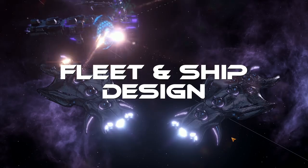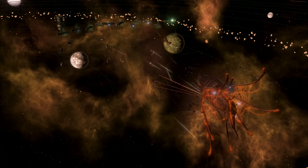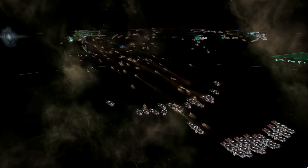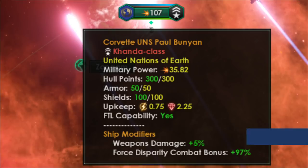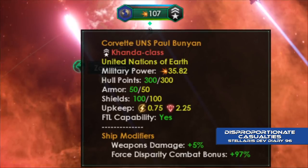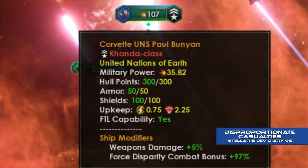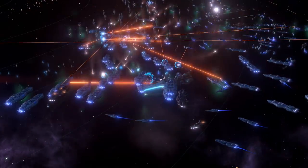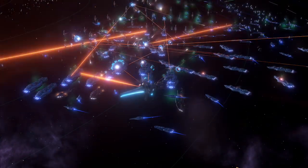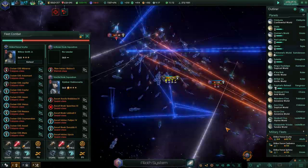Fleets and Ship Design. With changes to the galaxy and warfare designed to improve the tactical and strategic elements of Stellaris, it's only natural that fleets and ships receive changes beyond just FTL type. The Cherry update introduces changes designed to redress combat balance and doom stacking, one of which is the force disparity bonus. Intended to combat the disproportionate casualties a smaller fleet incurs when attacked by a larger fleet, this bonus will increase the firing rate of the smaller fleet proportional to how much smaller it is — so a fleet half the size of its attacker would gain a 50% bonus to firing speed.